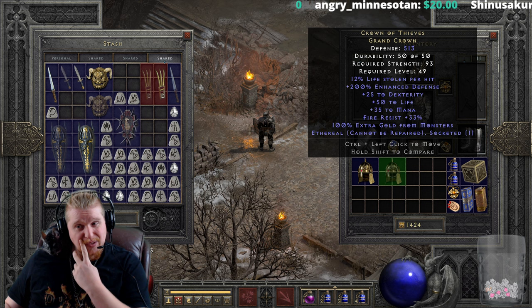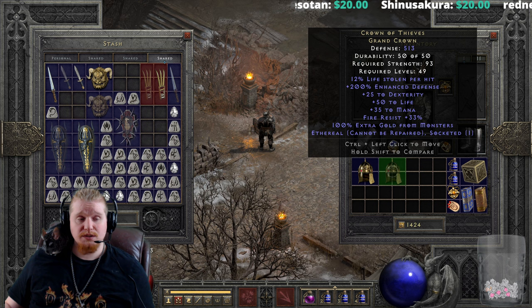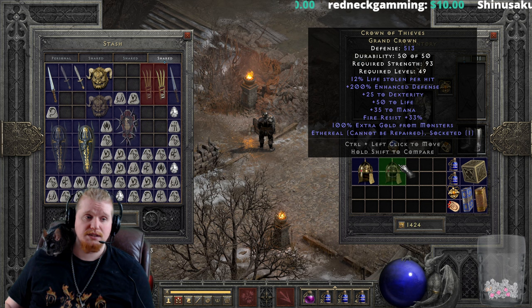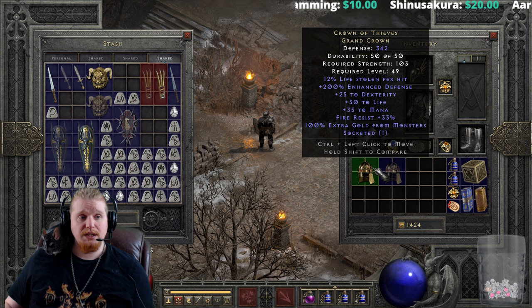The ethereal version can have some really nice defense, going up as high as 513, which is definitely very nice with the 200% enhanced defense. The ethereal version makes an absolutely excellent merc item because it has the lifesteal, the dexterity, extra life, fire resistance, extra gold from monsters, plus more defense from being ethereal.